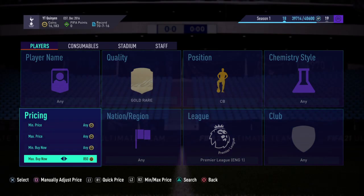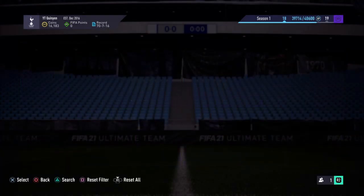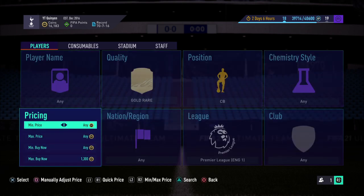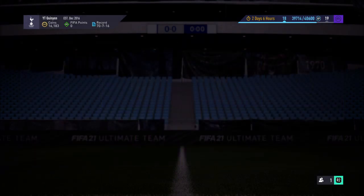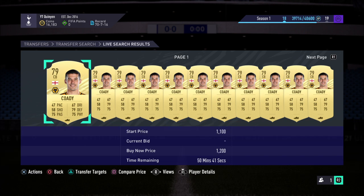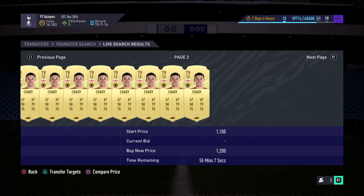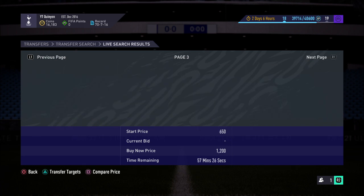I'm going to be checking the steady price first. I think it's around 1.3k — that's actually 1.3k, and 1.2k is where the steady price actually starts. So at that kind of price, you really want to be looking at who is available. As you guys can see, you can see a lot of Codys and a lot of Suyun-Chus.